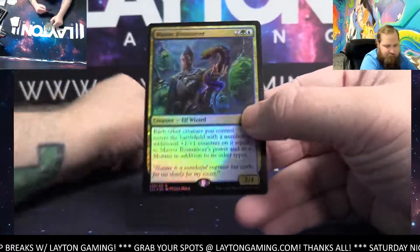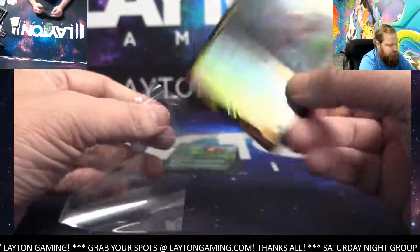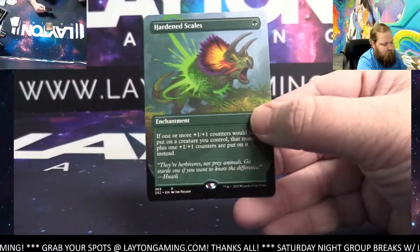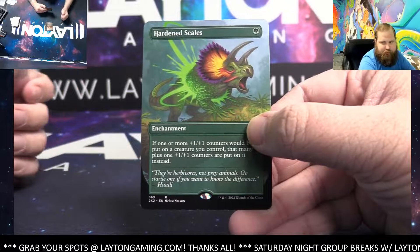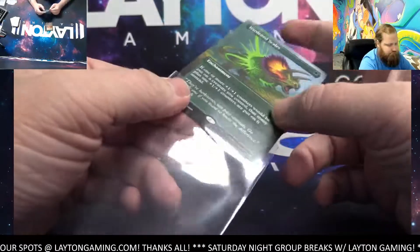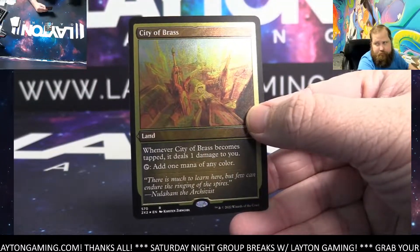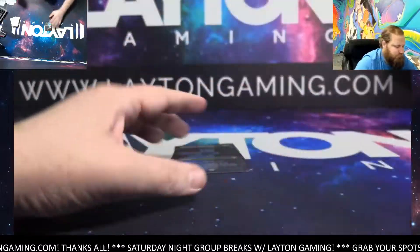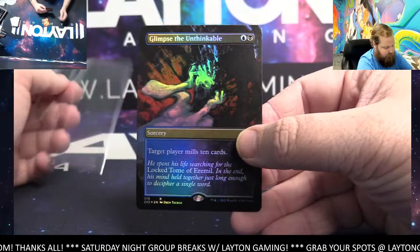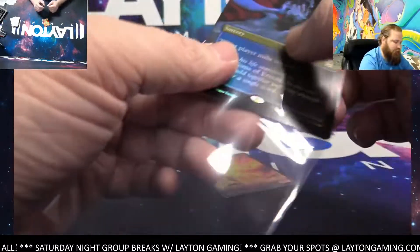Master Biomancer. Hardened Scales, borderless. City of Brass foil hatch. And Glimpse the Unthinkable, borderless foil on the back.